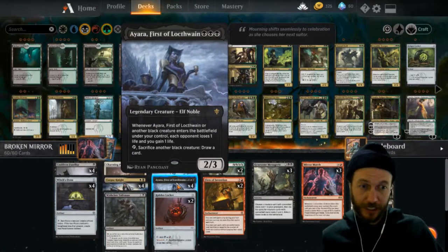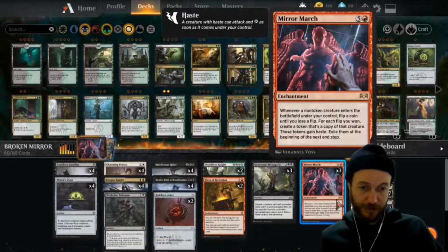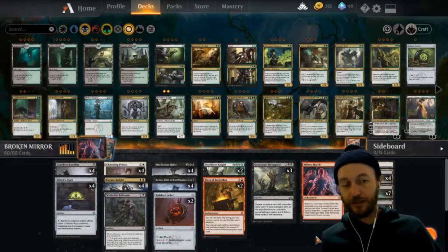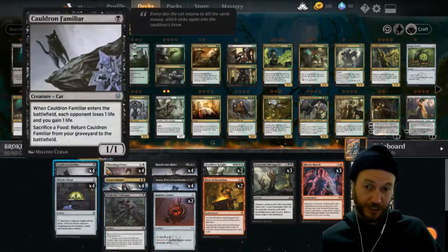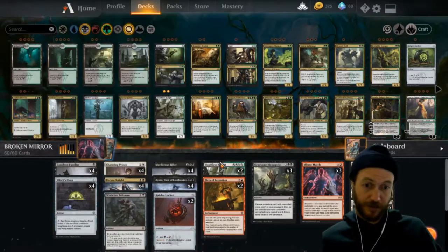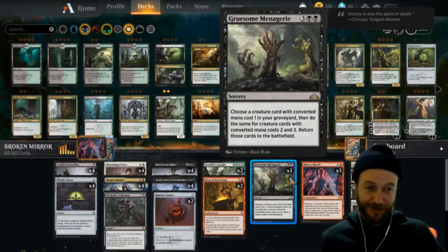Normally if you're tapping six to play the mirror you're a sitting duck waiting to be killed, and they can bounce it back to your hand for one mana meaning you've got to spend six all over again. So you want to put this down and use it the same turn. When you can have Fires down, drop your seventh land, play the mirror for free, then play a creature and get heaps of copies. If you play the Prince and choose three life, he comes back to hand, setting you up for next turn.